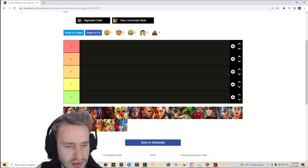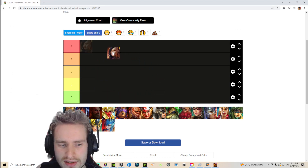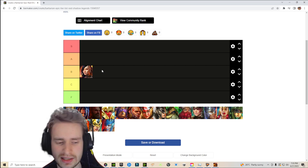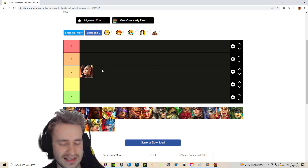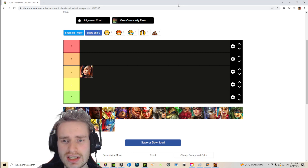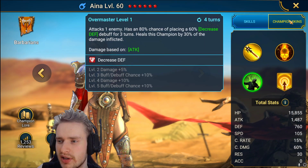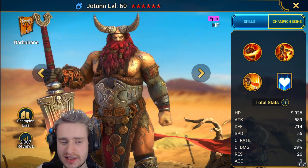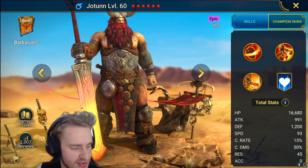She attacks one enemy with a 100% chance of placing a decreased defense for three turns on a four turn cooldown, and also heals herself by 30% of the damage inflicted. So Aina I'm going to place into the B tier. She hits pretty hard, has decent multipliers, and bringing a decreased defense plus weaken is a pretty good skill set to have.